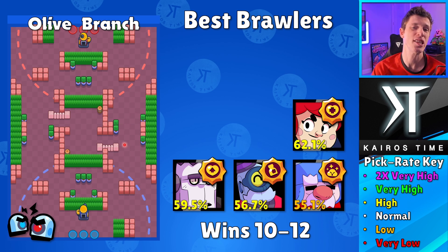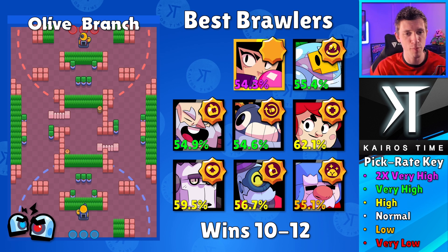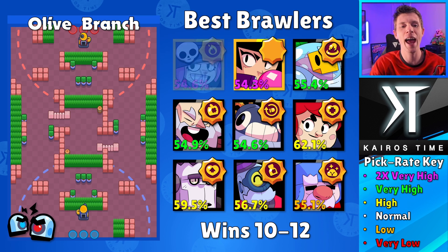There's a reason why Pam has a 62.1% win rate with a high pick rate — that's incredibly good. Next we've got Tick, Dynamite, and Sprout — all three of these throwers have a very high pick rate with rather high win rates as well. I know none of these three have golden frames, but I would recommend having one of these three on your team, whichever you feel most comfortable with. On top of that, you are absolutely going to want to have BB — either star power can work, I prefer Home Run — 54.3% win rate with a very high pick rate, incredibly good.